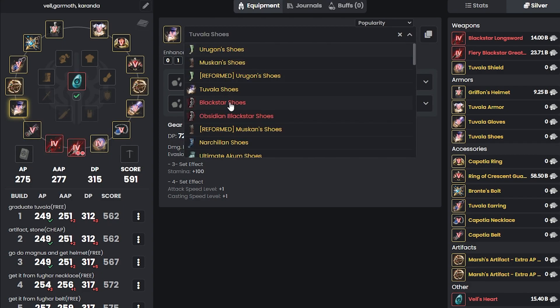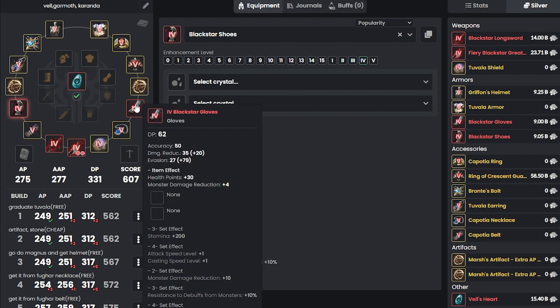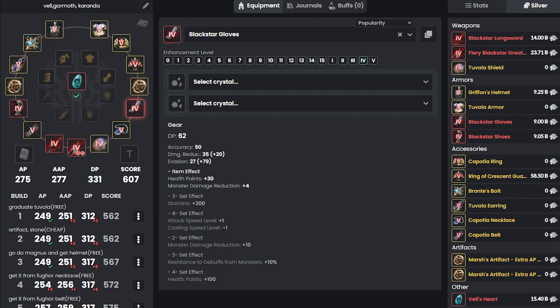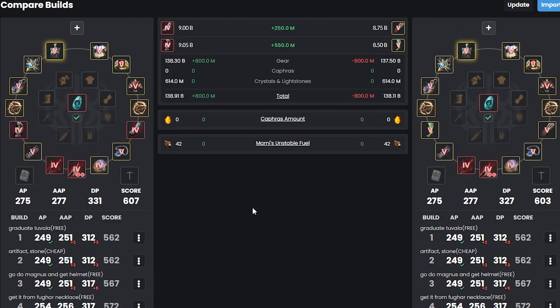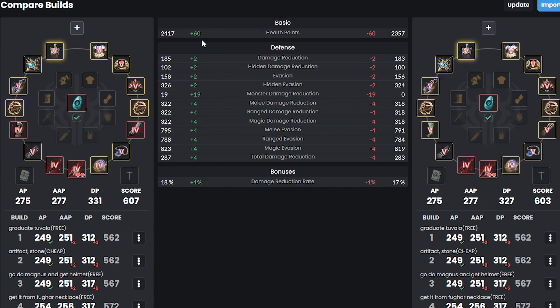After agreeing we should go for Black Stars, get them up to Tet for about 9 billion each. With the set effect you can get Monster Damage Reduction plus 5, plus 4, and Monster Damage Reduction plus 10 for the two-set effect. Price comparison: Black Stars at 9 billion gives you 60 more health points, more damage reductions, plus 19 Monster Damage Reduction rate, and 1% more damage reduction from DP bracket versus boss gears at 8.75 and 8.5 billion. Black Stars show 331 DP versus 327 — so clearly better for gear score in early game grinding.